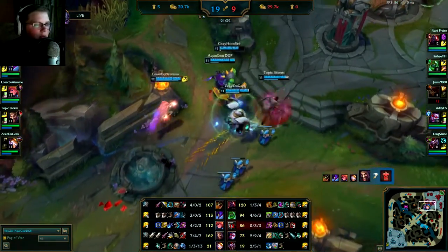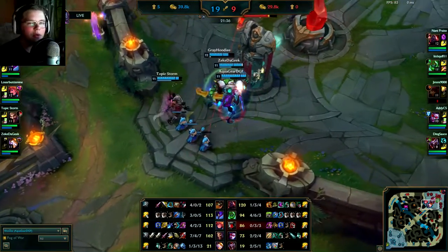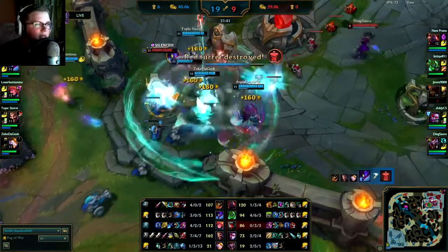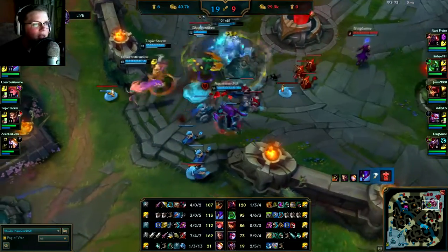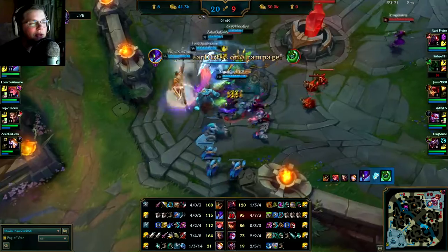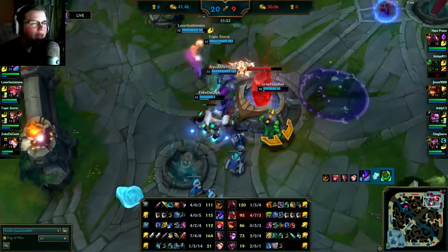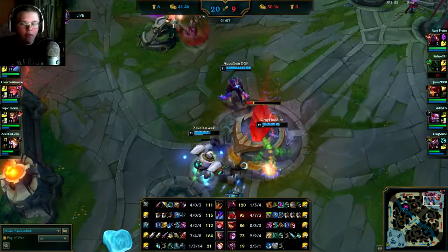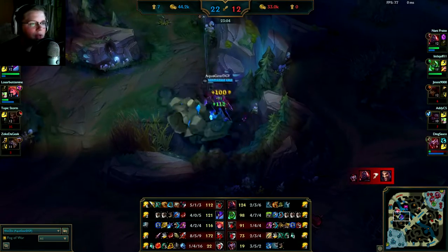For now I'm just doing the Kha'Zix things — roaming around, going invisible, KSing, sadly. The Zac kind of just jumps in, does his own thing, and gets killed after all his blobs go away. That's the one thing about Kha'Zix — he does have a little bit of an AOE. Especially with Zac's blobs, once the four goops get in the middle you can just W all of them, which is really, really good.